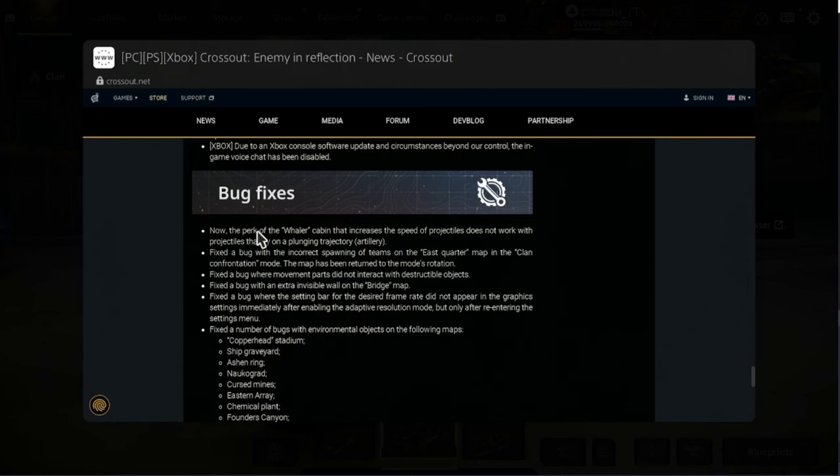The perk of the Whaler cabin that increases the speed of projectiles does not work with projectiles that fly on a plunging trajectory — artillery. So artillery does not work with the Whaler cabin. That was a bug before. Mandrakes and things would work with the Whaler — absolutely OP.